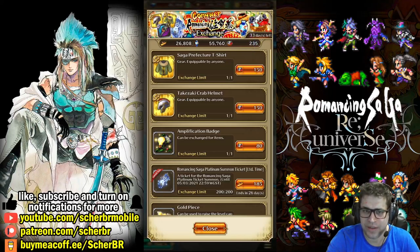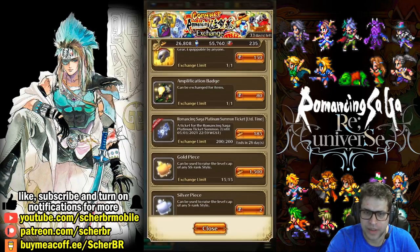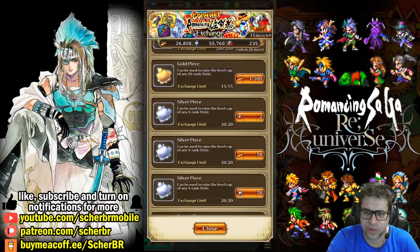It's easy to get the new staff from Rock Bouquet — I already got it so it's not here anymore. There are two SS equipment pieces, as you can see: Saga Prefector equipment. Also, there is an amplification badge that you can get to amplify your skills — very important thing. And that's it. All the other items use the normal currencies.